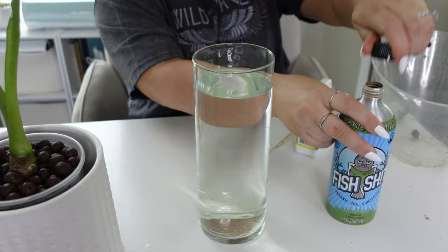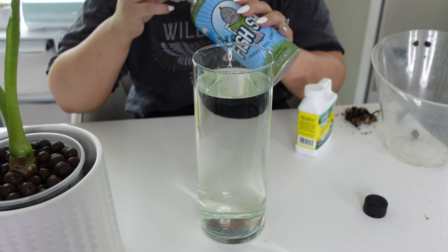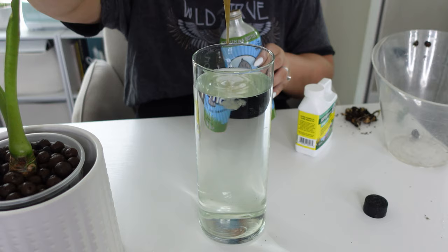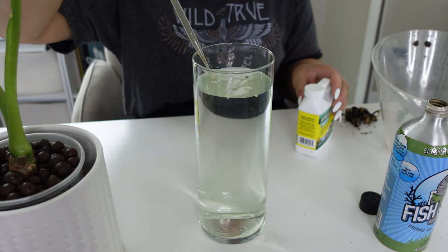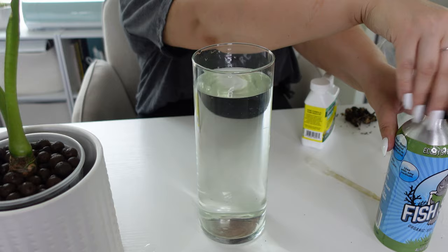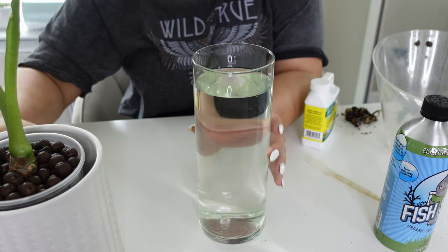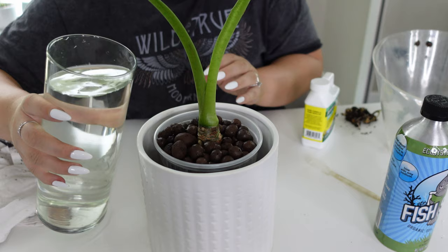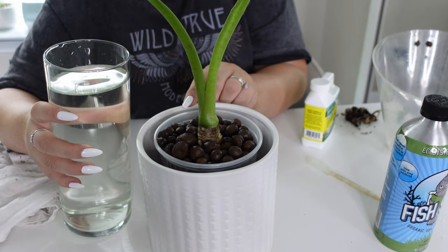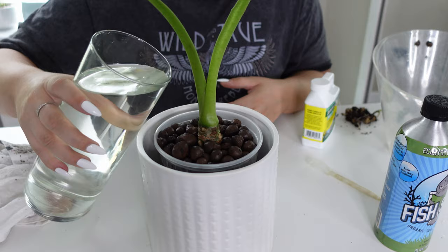I'm not super experienced with semi-hydro — I really haven't been playing with it too much. We only need a couple drops of Fish Sh*t. Let's give that a little mix. When I fill the semi-hydro, I always fill it from the top of the medium — I don't put water on the side — because I feel like that helps pre-moisten it and gets the LECA evenly saturated.